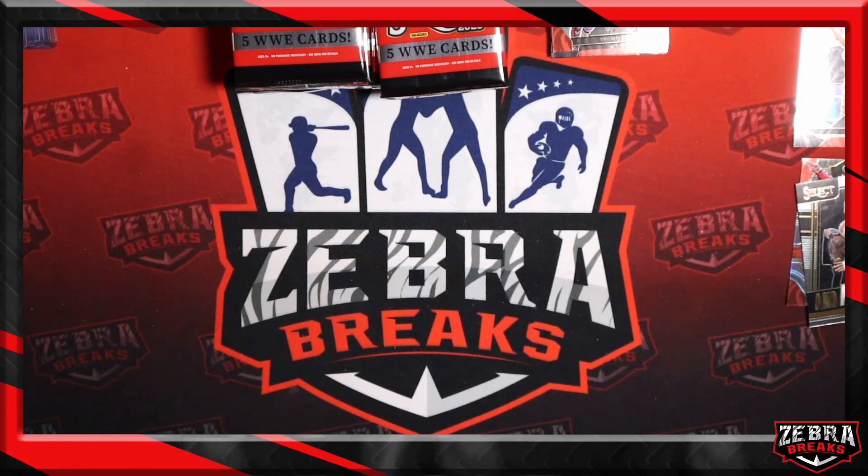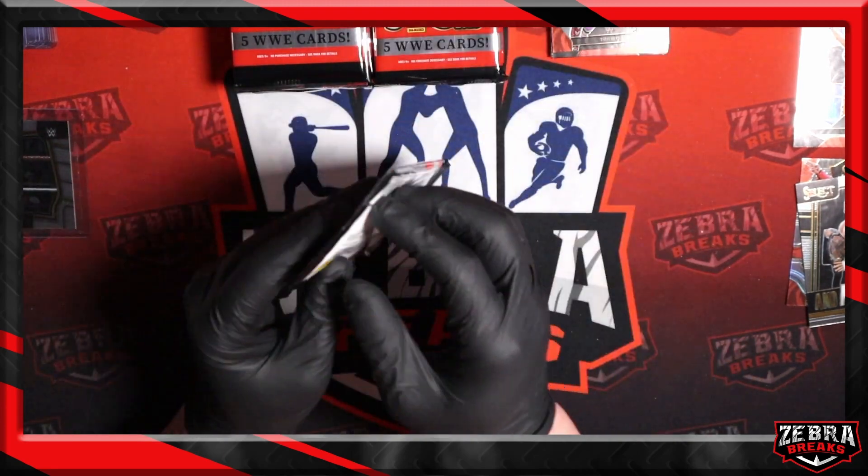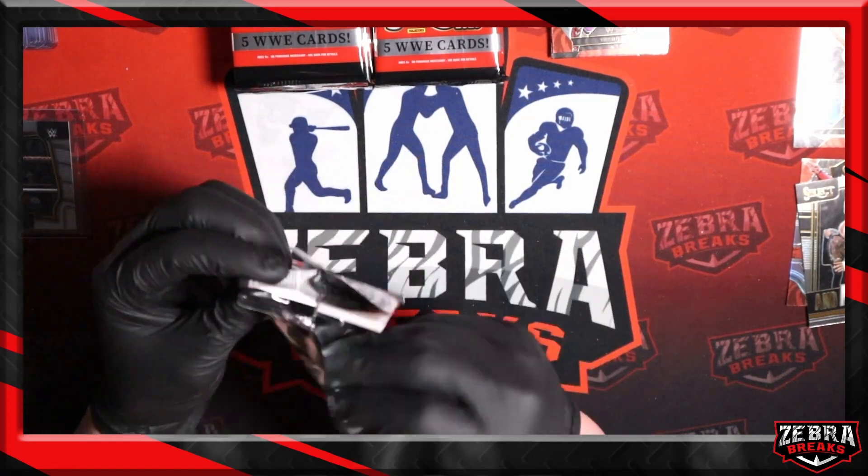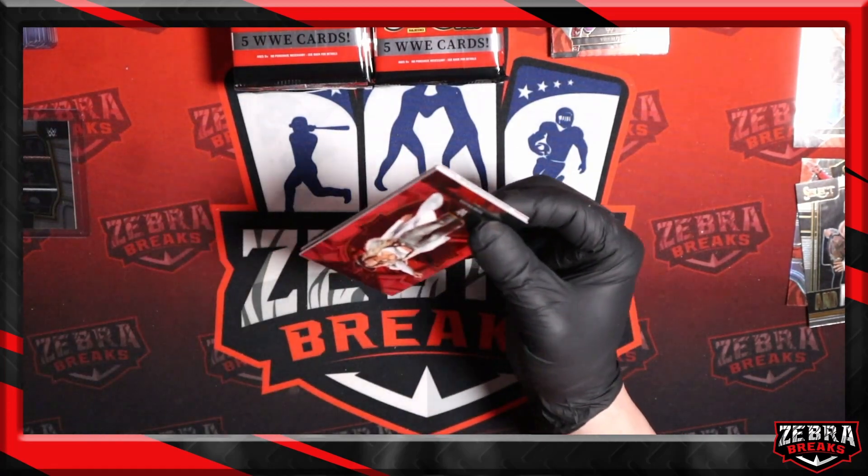We'll throw that right into the PC box to hold on to for the future. All the ringsides have value — between like $3 and $5 even for the base, just because they are the hardest subset to pull. So we'll go ahead and keep that. I have a really good Fink impression too — maybe someday I'll share it with y'all.